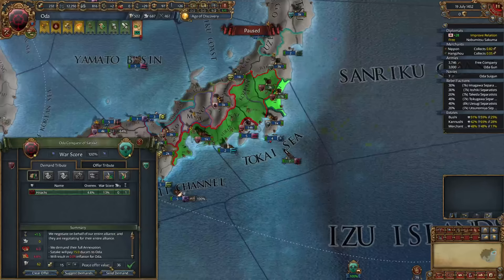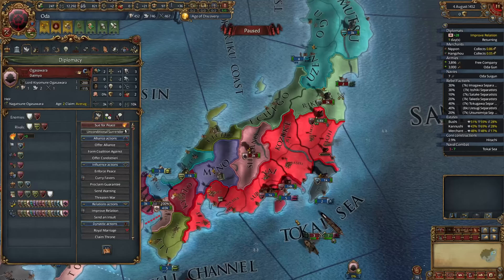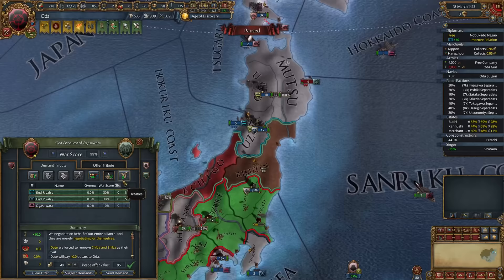Satake has nobody to help them — time to eat. Still no coalition to worry about. Ogasawara is allied to Date, and Date is the bigger threat, so we target their troops first. We can move our troops to their territory, and as long as we declare war before the move is completed, we can catch them off guard. Easy stack wipe before they even realize we're at war. We satisfy ourselves with 36 ducats and 12 prestige.